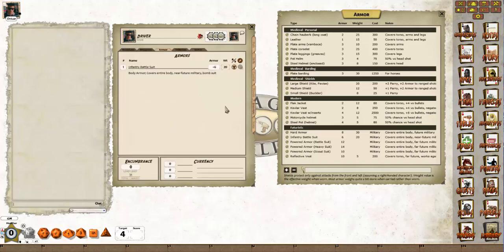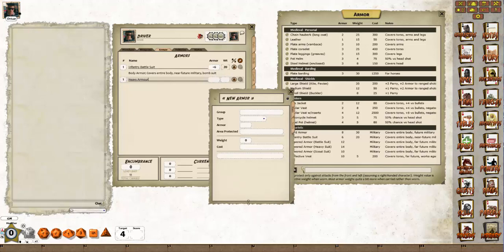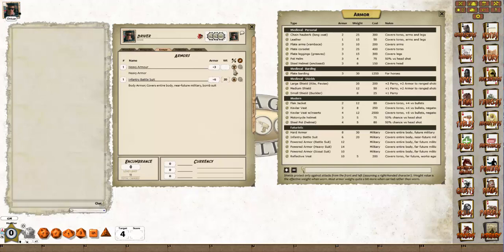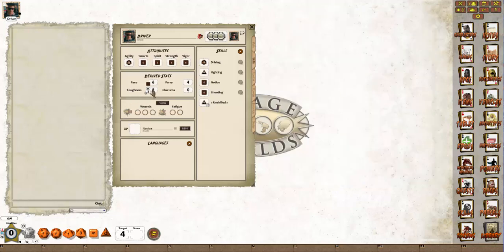If you want to add your own armour without resorting to the library, you can just create the armour, give it a name, call it heavy armour, open up the properties tab, scroll down, give it an armour value, and down here in the bottom just type 'heavy armour' — and you can see that's turned it into heavy armour. We can then equip the heavy armour, go back to the skills tab, and you can see he's now got toughness 8 with an armour of 3.